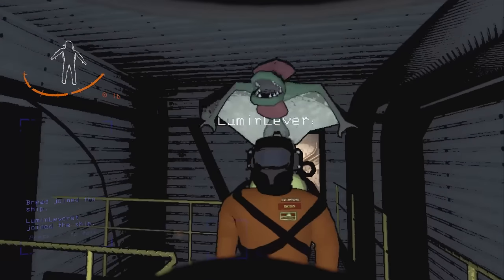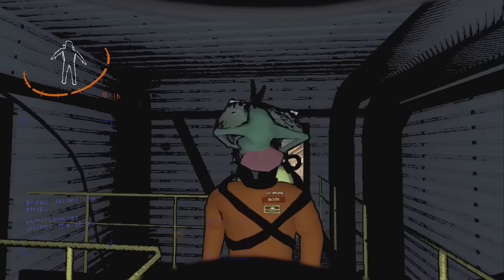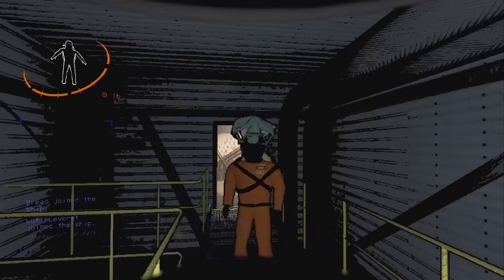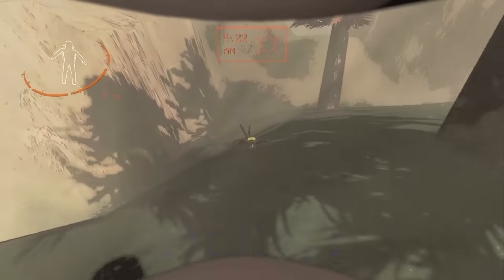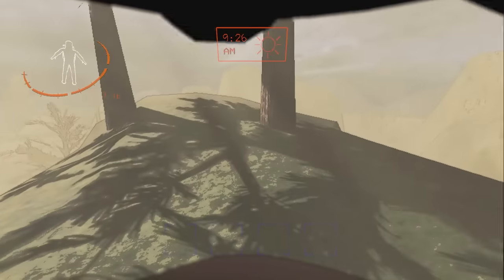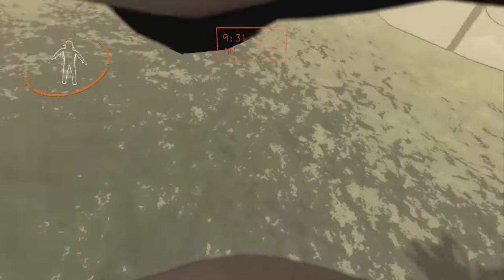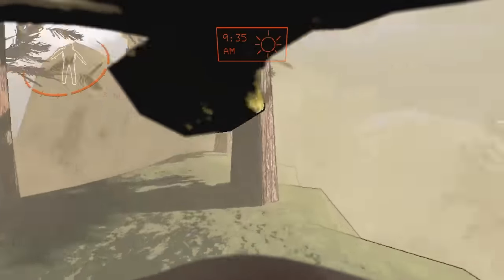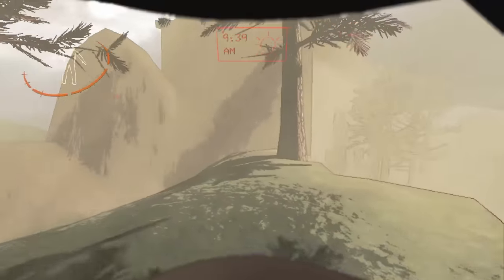Lastly, we have the tulipsnake, the newest addition. This enemy mostly spawns on diverse fauna planets like March. The tulipsnake is a really cute daytime entity that will lunge at the player and attach to their head. They will then flap their wings to attempt to lift the player off the ground. After some time, they will give up, get off your head, and try again later.